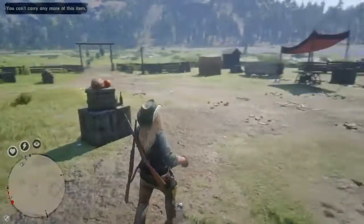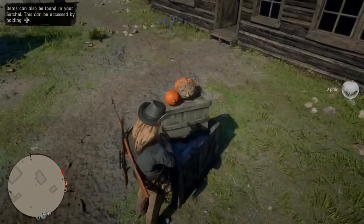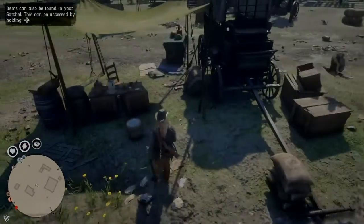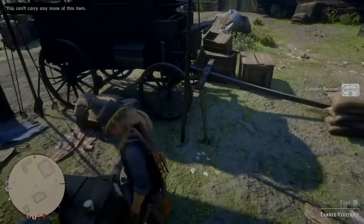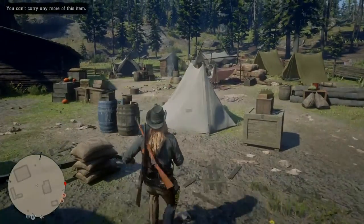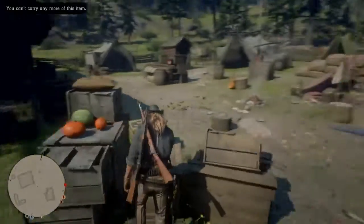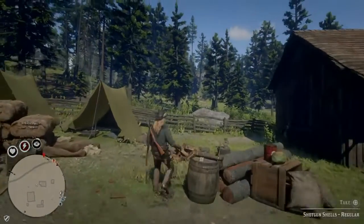Go out here, get the apple — you can either eat it or feed it to your horse. Go over to this table — there's salmon, half potent tonic, canned vegetables. I'm pretty full on just about everything. Go over here — there'd be corn. Sorry for the long video but there's a lot here. Then run over here — there'd be shotgun shells.